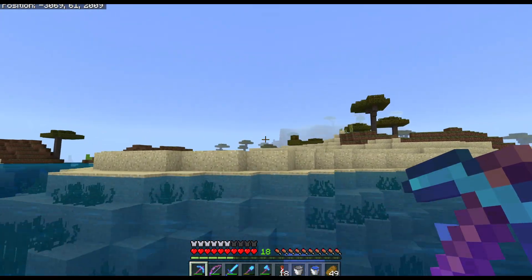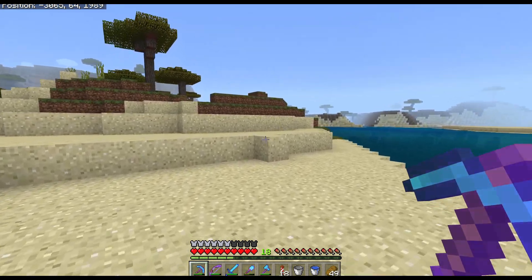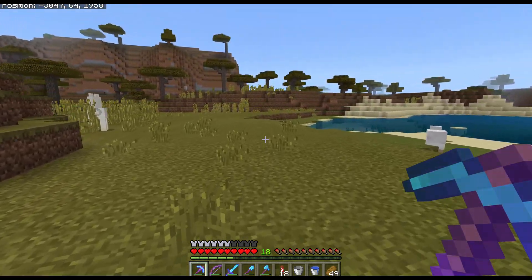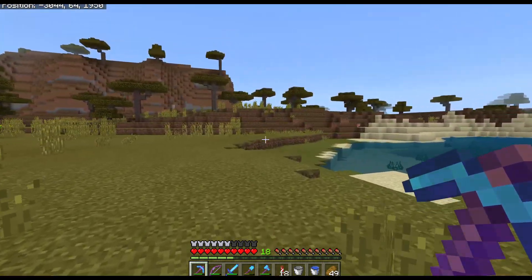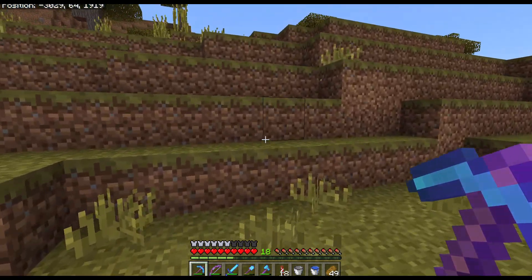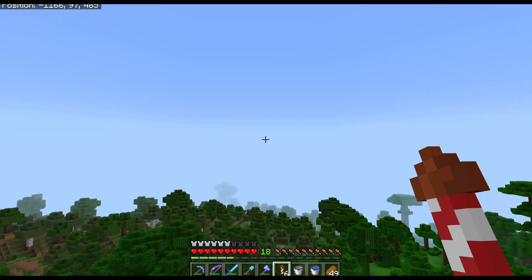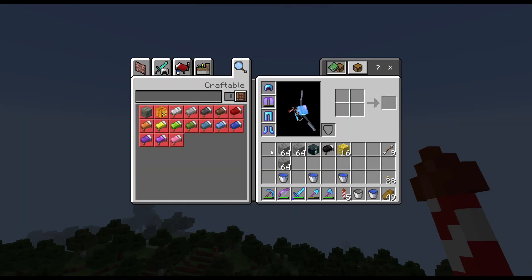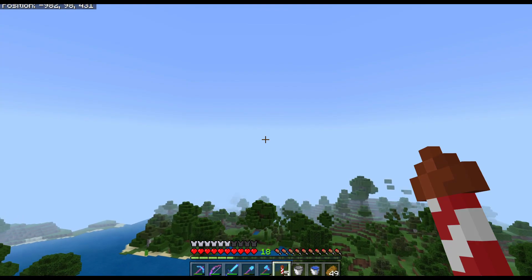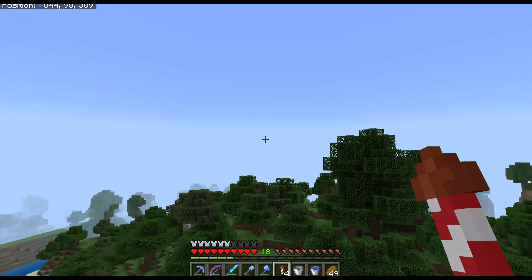That's at least to get to 0,0 — I'm not quite sure where Spawn Town is. I don't want to just die, because then I'll have to come back here and get my stuff. Let me see if I can make my way back. My elytra's almost dead and I'm almost out of rockets. But we should be getting pretty close to Spawn Town. I might have to just walk the rest of the way.